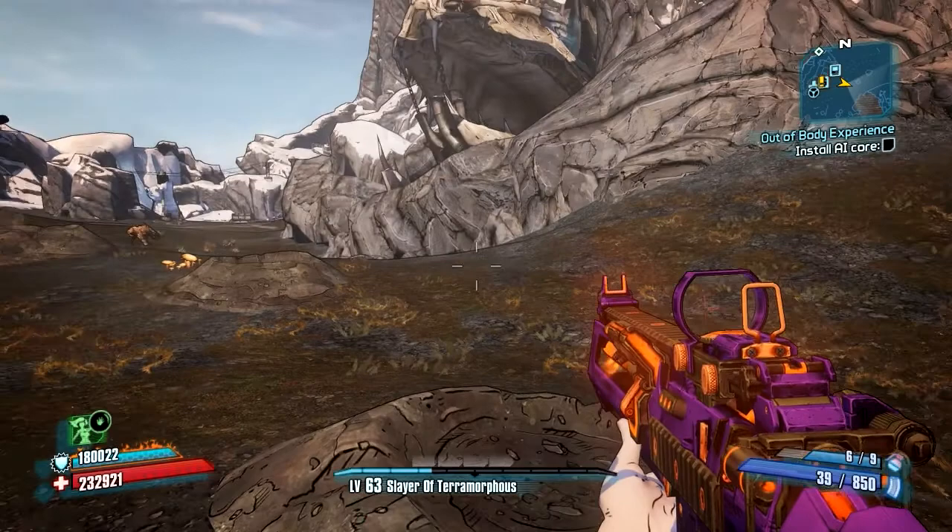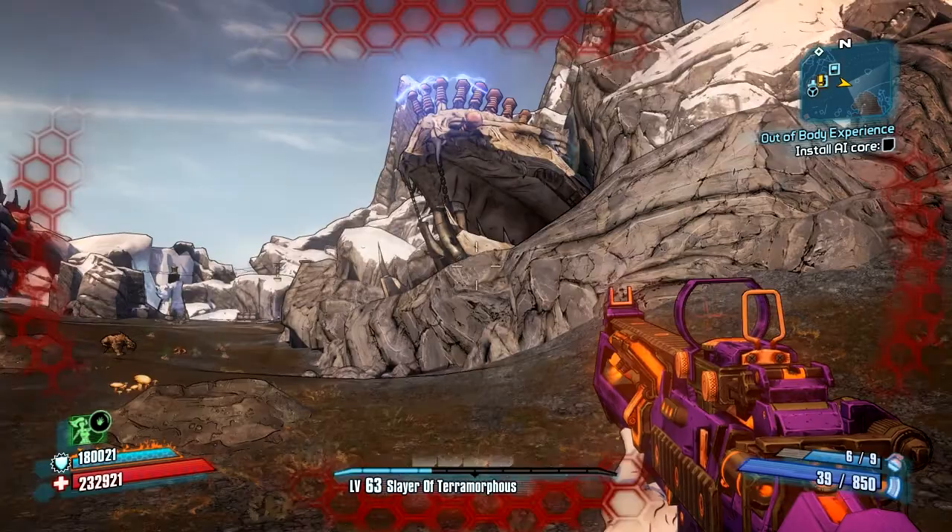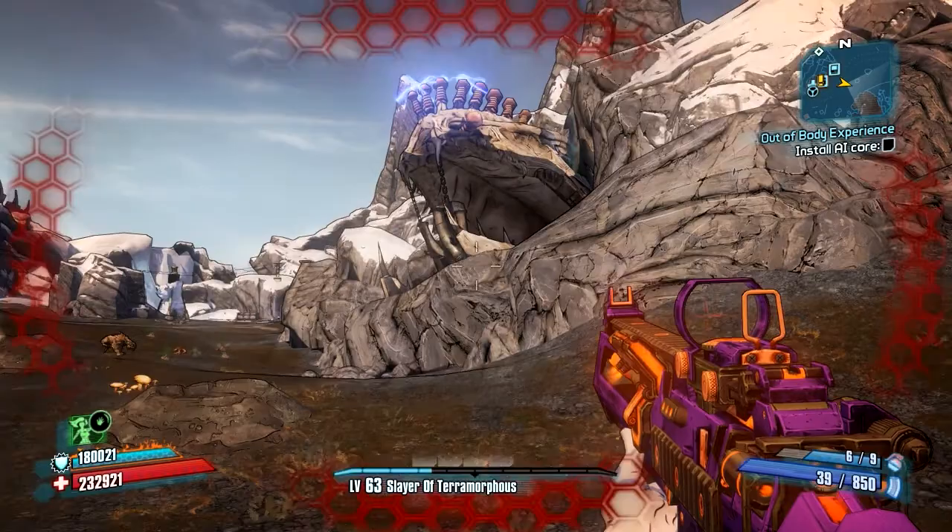If you stand on that geyser — closer than I did just then — it's going to knock you up in the air. I'm going to let it knock me backwards this time just so you can see how much it can knock you around. You can really get some altitude off of that thing.